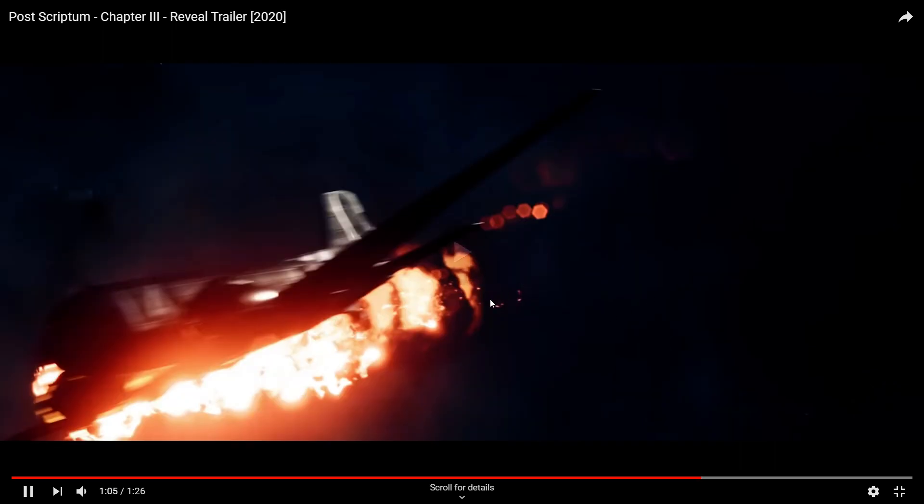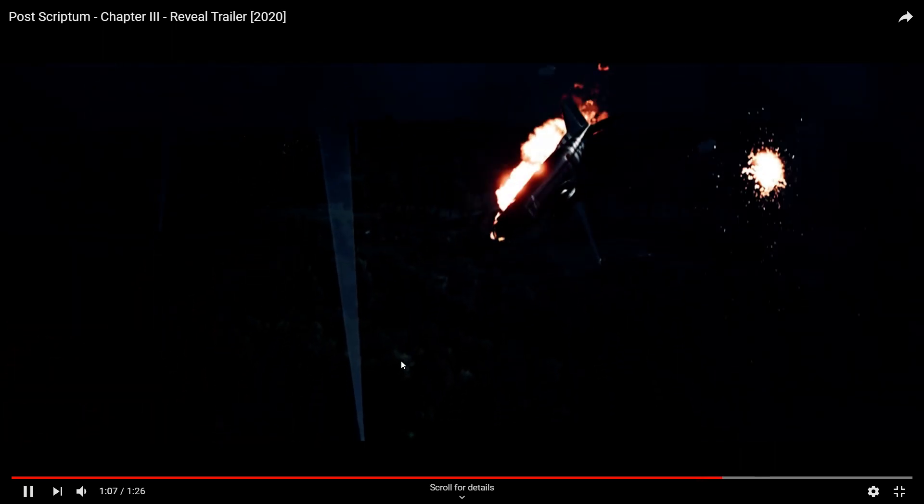And then lastly, you've got a C-47 going down belonging to the 2nd Battalion. I couldn't get a look at the tail number, so I couldn't exactly tell what the specific aircraft or lettering was. But we can assume this is possibly a reference to Lieutenant Meehan's stick — I wouldn't say shot down, as they actually crashed into a hedgerow — but still a reference there possibly.